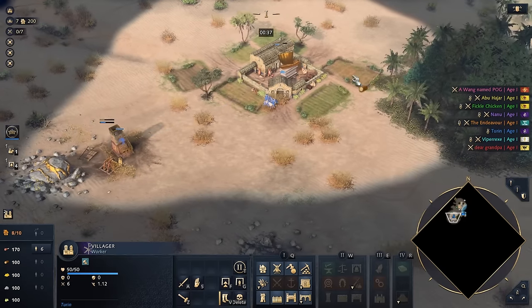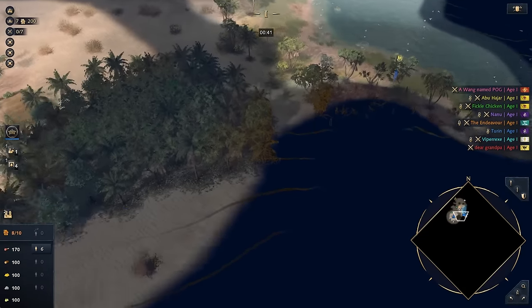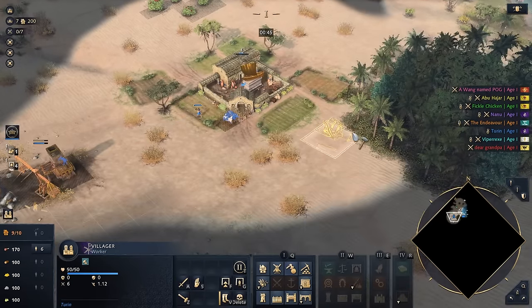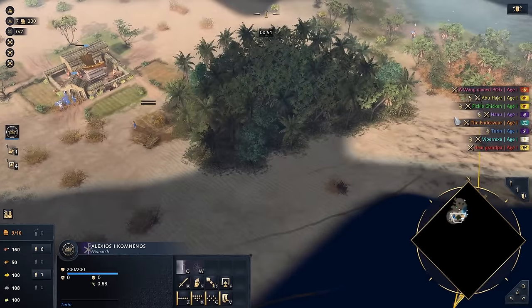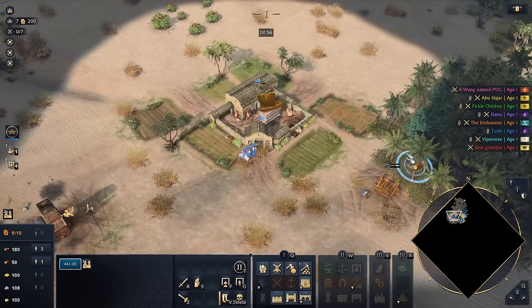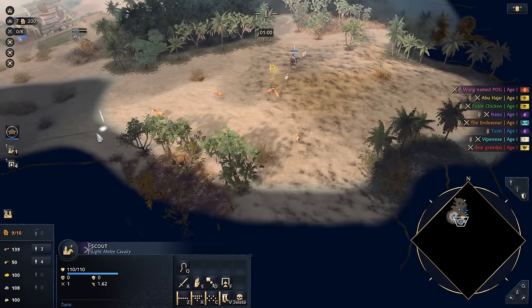That's actually a legit water situation. That's going to be changing our build order — we're probably going to go on to 1 TC now. I was going to go 2 TC, but I think now we can go ahead and switch on to just 1 TC, Fast Castle. I'm going to try something a little bit different this game: massing out Cataphracts. I'm going to be getting a bunch of Cataphracts and hopefully having some fun.